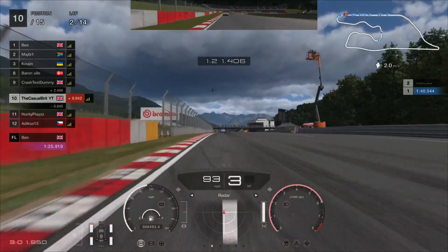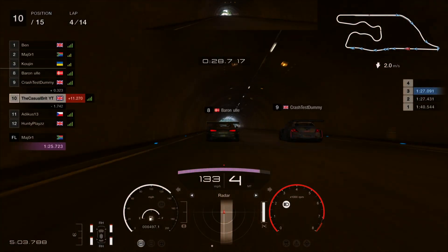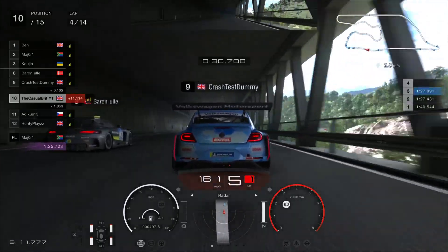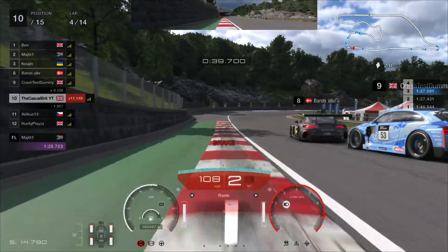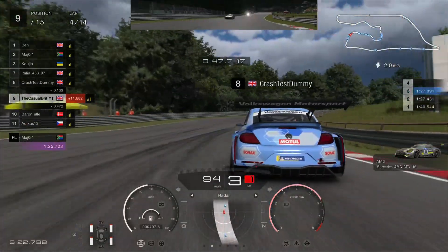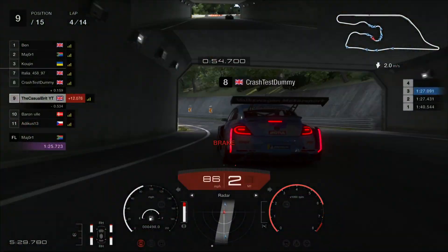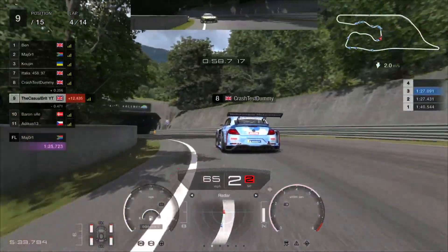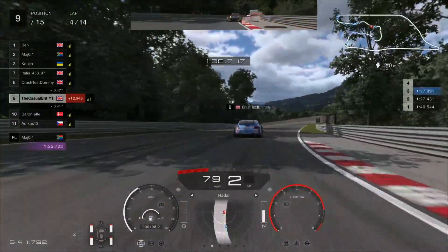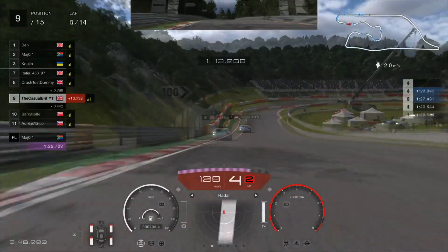We are just trying to keep it nice and clean and tidy, of course on the hard tyres. Moving now to lap 4, we did manage to catch up with the Brit and the Danish driver. Coming into turn 2, we are going to try and get the gut back, braking really early as we saw there was contact. We gain one position from the Danish driver as he got pushed very wide. We are going to be right up behind Mr. Crash Test Dummy — taking his name a little too literally. We are just trying to stick with him; he is either on the medium tyres or just very good on the hards in that Beetle.